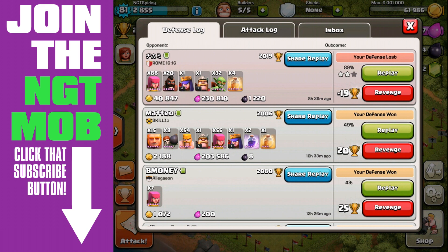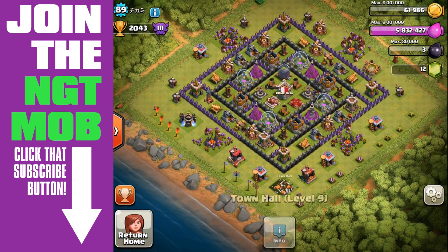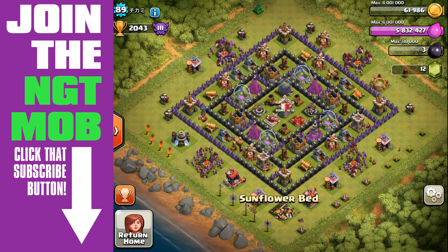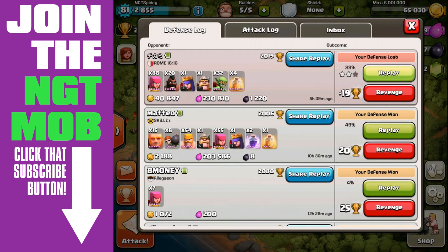This guy has 20 level 5 hog riders and 88 level 6 archers. He's only level 4 barbarian king, level 7 barbarian king actually. Looking at his base — he's at Town Hall level 9 with a lot of defenses getting upgraded, but high-level troops. He's at Crystal 3 as well, similar to me, at 2043 trophies.